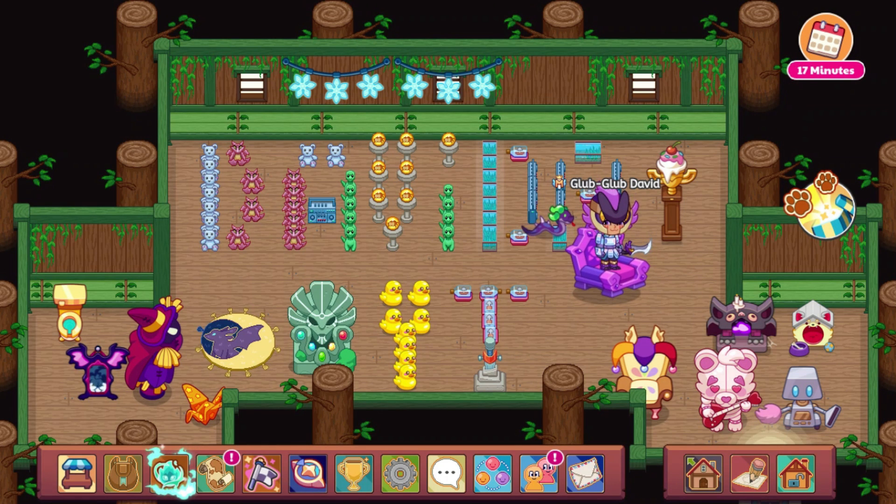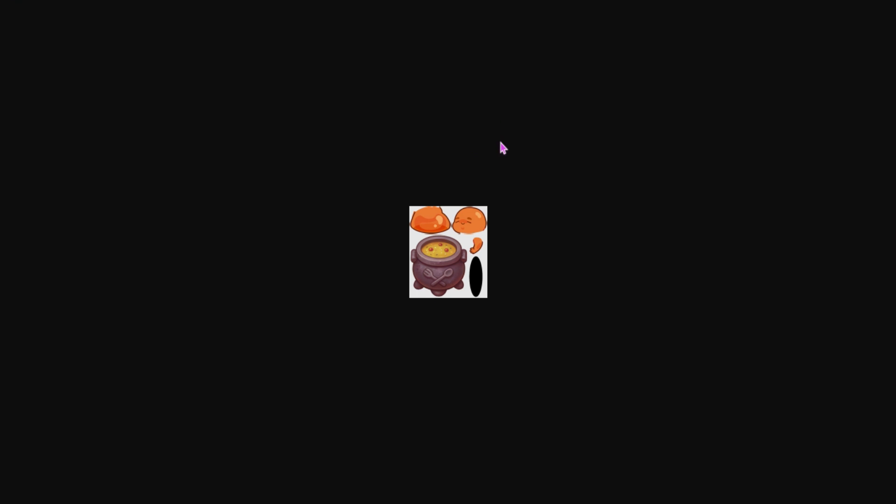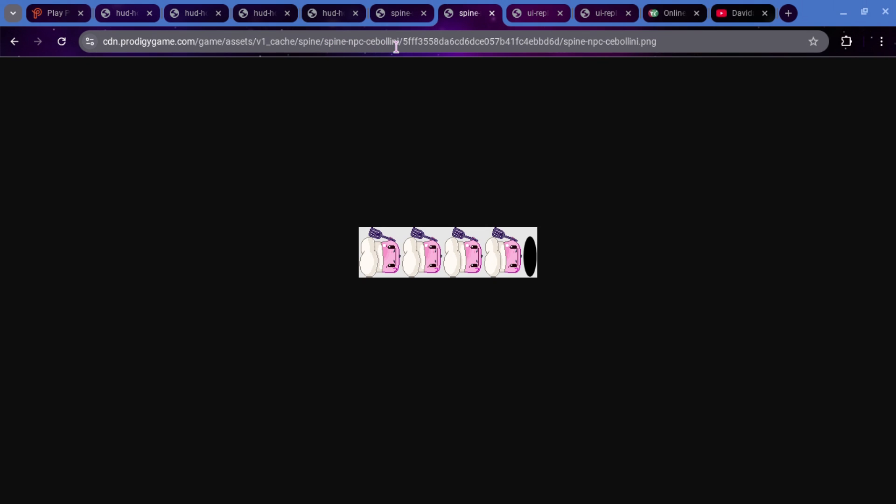We do have a few other things from last week that I believe are updates, though I haven't checked them out. There was a Spine NPC Cauldron Spine Worker Spine added, so I think this is probably in Bonfire Spire after you beat Cevelini — maybe this is the new worker or something. There was also a Spine for Cevelini added. This isn't anything new for Cevelini; before, it had just been an atlas for it, but now a Spine was added, although nothing looks new about Cevelini — it's still pixelated.